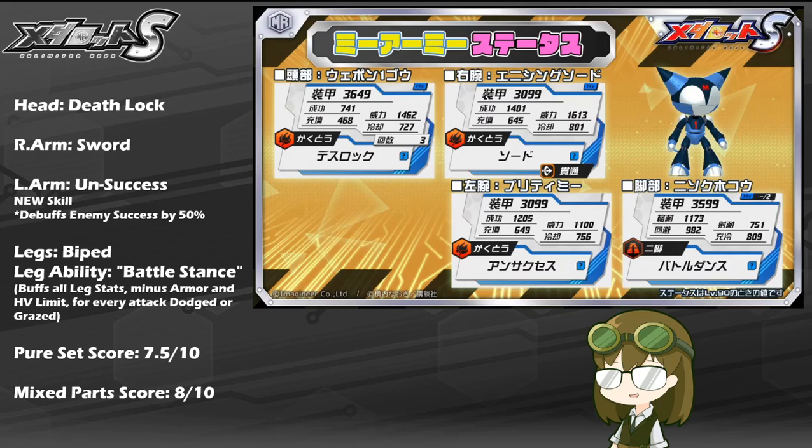For these reasons, I rate Mii Army at a pure set score of about 7.5 out of 10. He is very well balanced across the board for conventional melee, and if you choose to make use of him you will not be sorry in any build. As mixed parts, I would also rate him a little higher at an 8 out of 10, given that Deathlock and Sword will find very openly welcome positions on any team, even as heavy parts. The new skill Unsuccess can be made very potentially dangerous if used correctly, especially when trying to hold off foes such as God Emperor, Beast Chimera, or anyone that particularly sacrifices low heat, cool, and success for high base power.